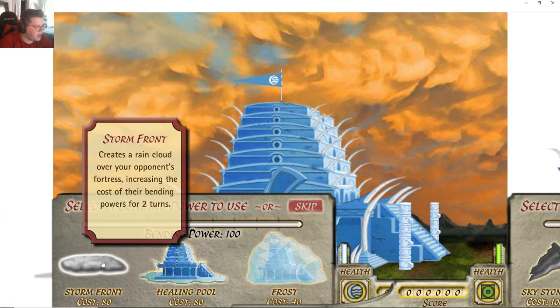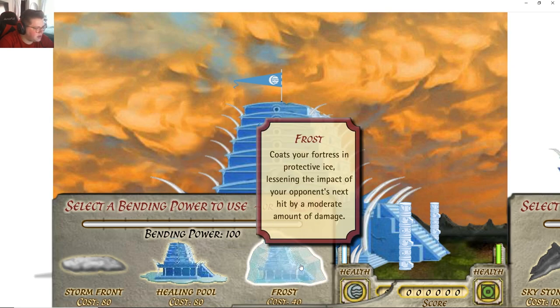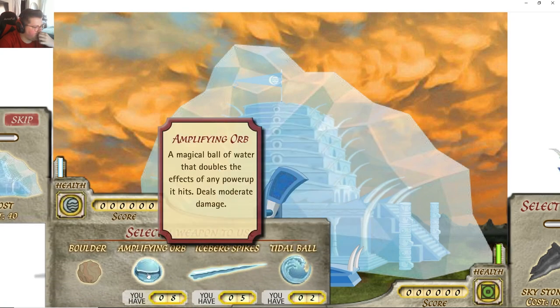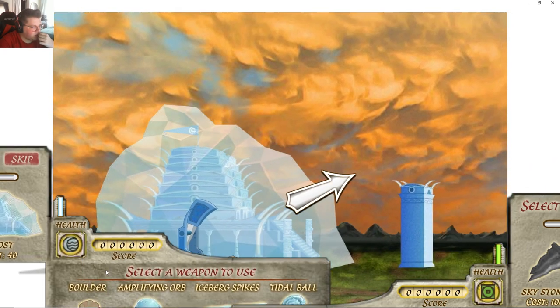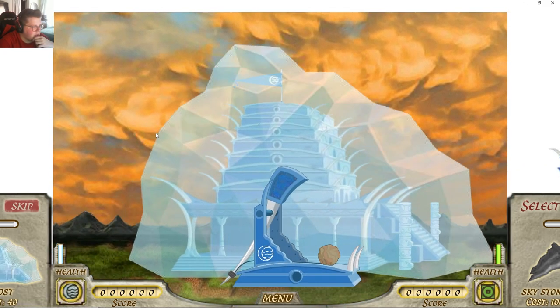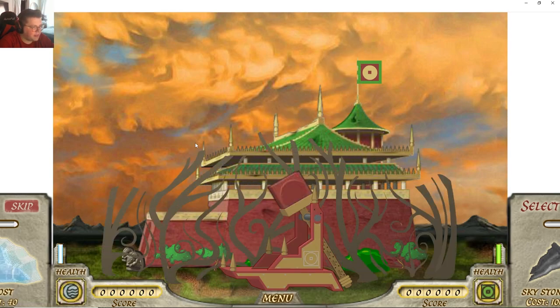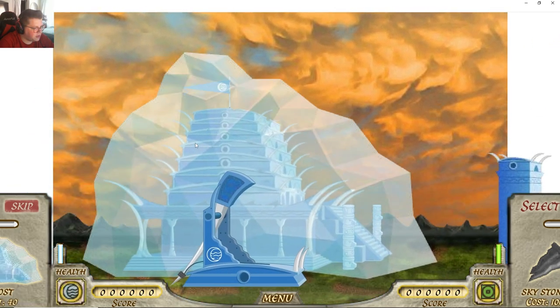We've got bending power to use — increasing the cost of their bending for the next three turns. Let's go ahead and do the frost — I think that's probably the most useful one. And then I only have a certain amount of each one. Let's go ahead and do a boulder for now, over to the middle. I wasn't sure I had to hold it right there. Once again it's gonna be a learning curve for both games. The only difference is the AI knows what to do. Let's try this again — I just need to figure out where I'm aiming here.